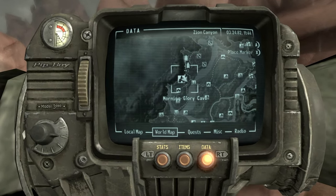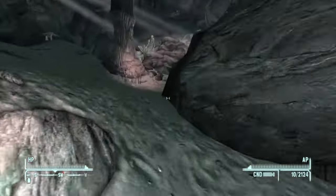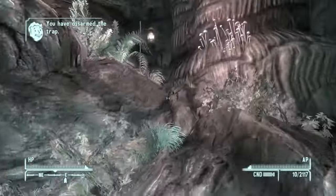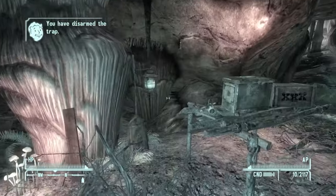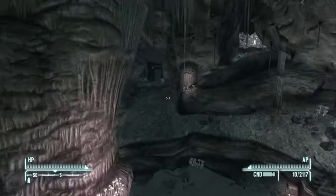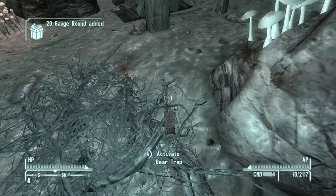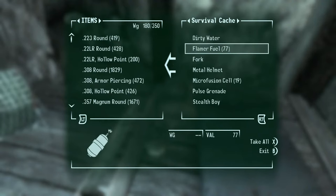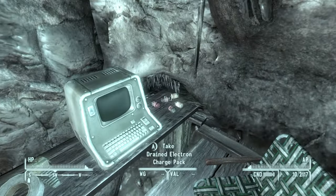Now we are headed to Morning Glory Cave. Come inside. Watch out for these guys — they can blend in. And then there are lots of bear traps in here hiding, so be very careful. Nothing sucks more than crippled legs. Right here we got another duffel bag with the key to the door just on the other side of this cave. Come on inside. More traps, be careful. And then we got another survival cache — the good stuff. More survival logs, of course, and ammo to the right of the computer.